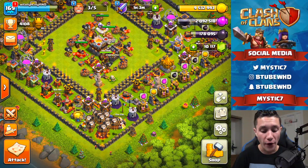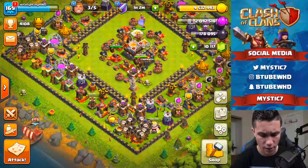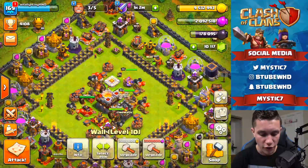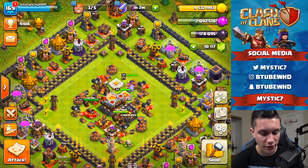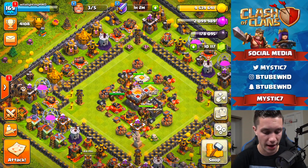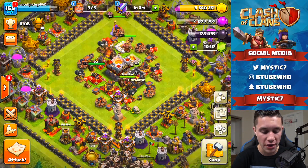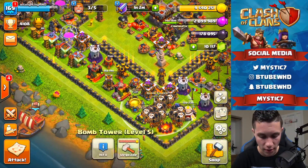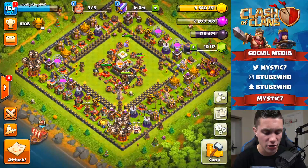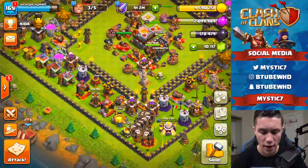9.5 million gold — we should do an upgrade. Where's that Bomb Tower? Oh, we have Air Sweepers to upgrade too — those are deadly. There's so much in this base I have to upgrade. 14 hours until our last Level 3 Inferno Tower maxes out both of them. The Bomb Tower upgrade is 10 million and we're at 9.5 right now — I'll probably do one more off-screen attack to get that upgrading.